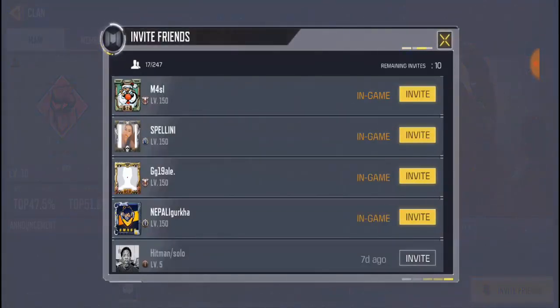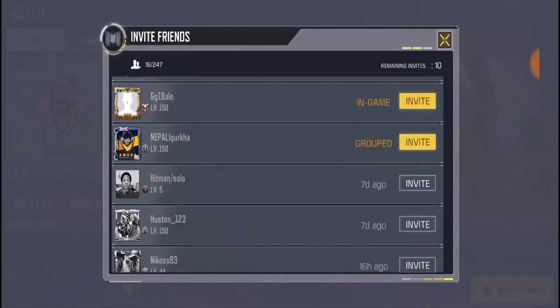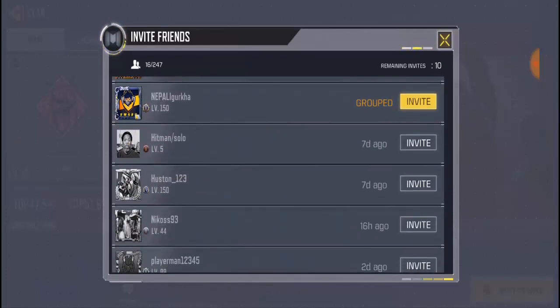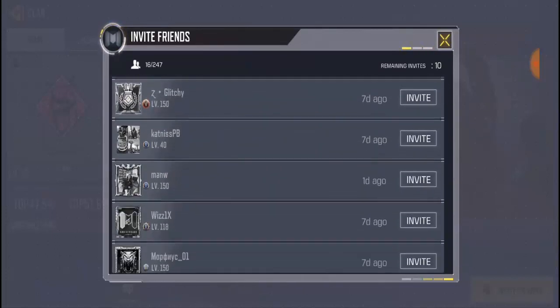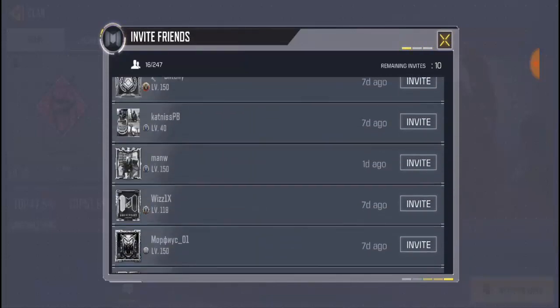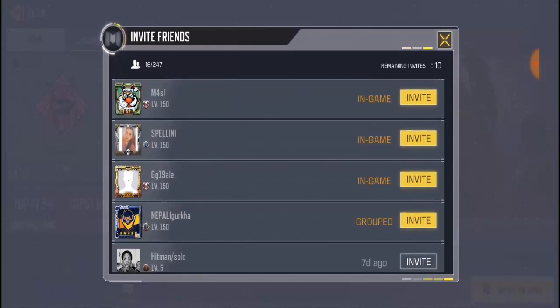Right now I have over four friends I'll be inviting to the clan. Remember, you are allowed to invite just 10 players per day. Every day you're allowed to invite just 10 players. If you invite 10 of them right now, you have to wait until tomorrow to send another invite. That's how it works — you keep sending invites every day.